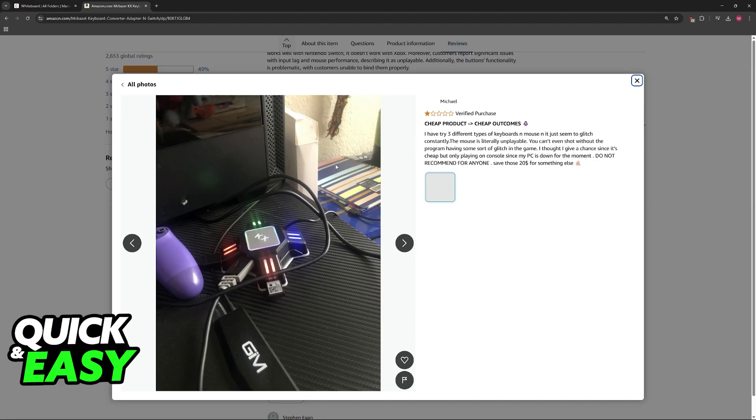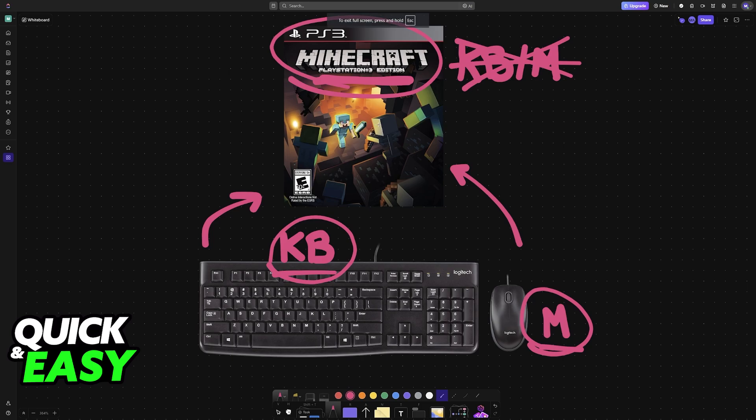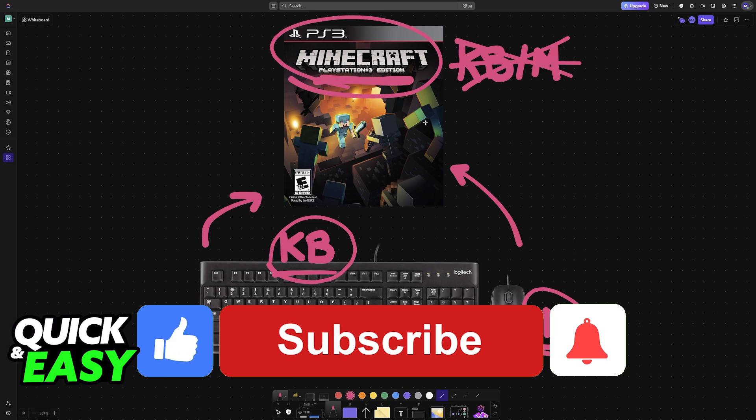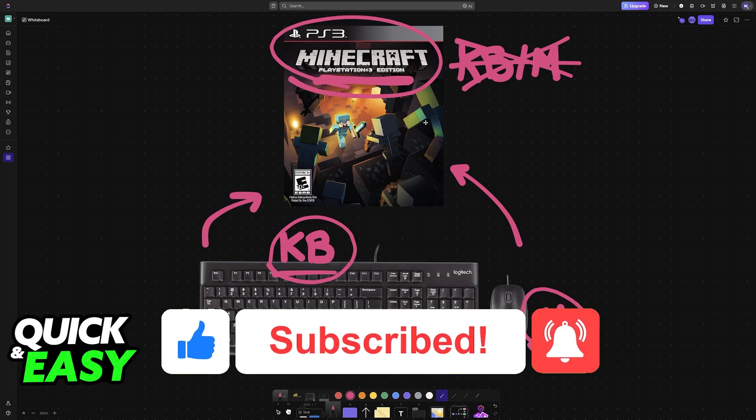It is unfortunate that you have to purchase an adapter since there's no native support, but there's no way around it. There are other adapters available, like the XIM4, but I believe the KZ is easier to purchase and overall cheaper. I hope I was able to help you play Minecraft PlayStation 3 with keyboard and mouse — if this video helped you, please leave a like and subscribe for more easy tips. Thank you for watching.